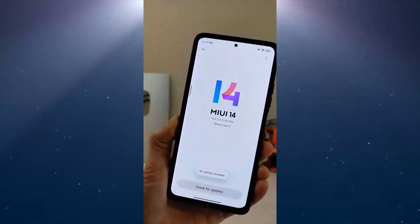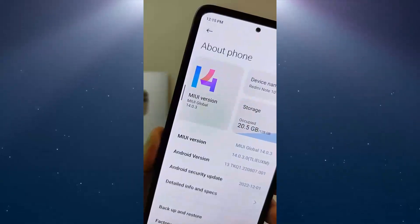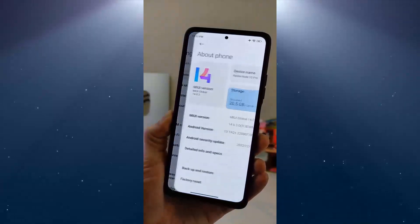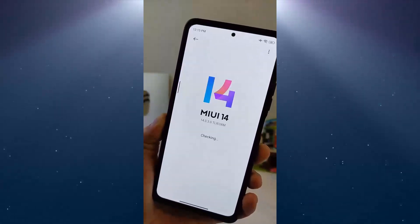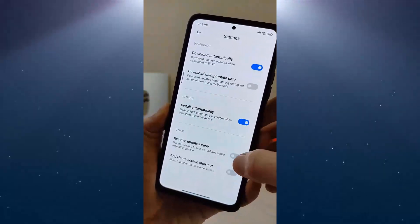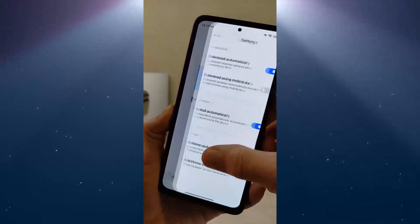How to update Xiaomi to MIUI 14 Global: Go to Phone Settings, click MIUI Version, tap the top settings, and turn on Receive Update Early, then check for update.